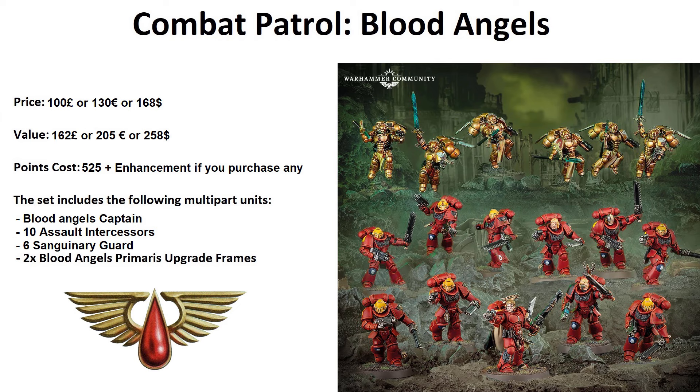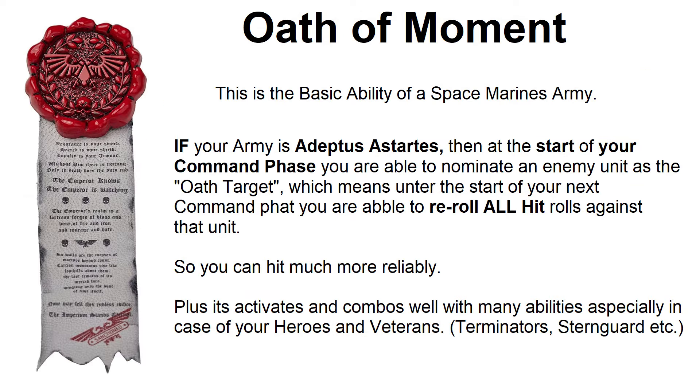First of all, they are Space Marines. Every Space Marine unit and detachment has a common rule: the Oath of Moment. Space Marines make oaths to the Emperor or even just to their chapters. At the start of your command phase, pick 1 enemy unit — that will be your oath target. When making attacks against that target, you can reroll all hit rolls, either by shooting or in melee. So you will be more reliably hitting them, and that's amazing.